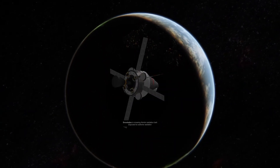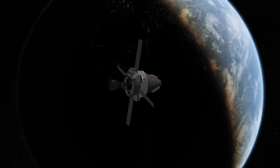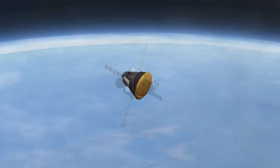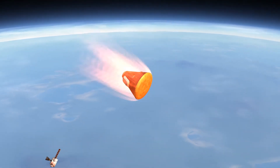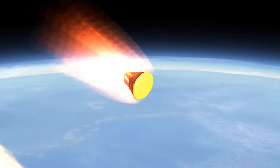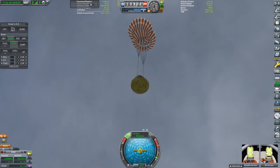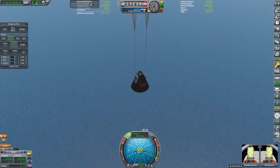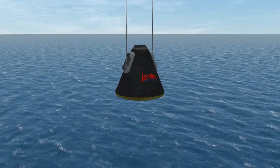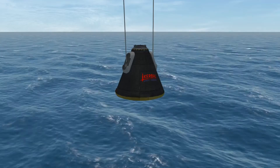It's another one-day journey to get back to Kerbin, and after that we'll be screaming into the atmosphere at 3 km/s. It's not too fast — nothing we can't handle — but our service module does get completely demolished by atmospheric heating. Luckily our engineers remembered a heat shield for the crew capsule, and they also remembered parachutes, which slow our capsule to just a few meters per second for splashdown. After 3 days of space travel, our Kerbals finally return home.